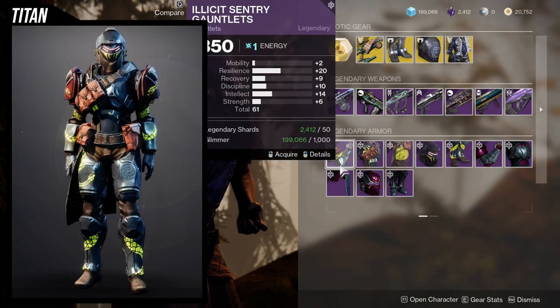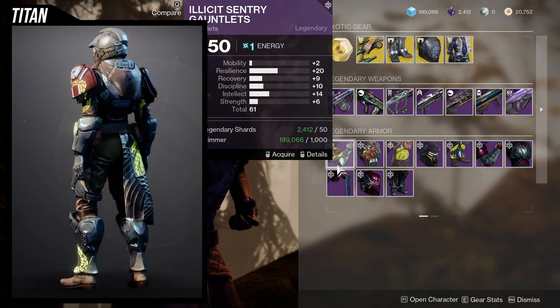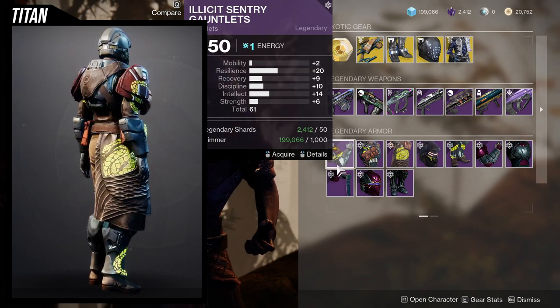As for the Titan armor stats, we're looking at really high resilience, which is nice, and nine recovery, which is not terrible. You can bump up the recovery to get a 19, so 20, 19, 10, 14 — that's pretty actually good. I'd probably pick this one up.